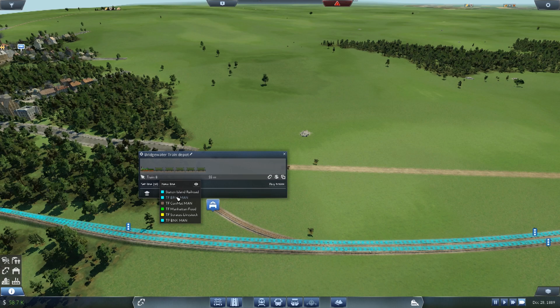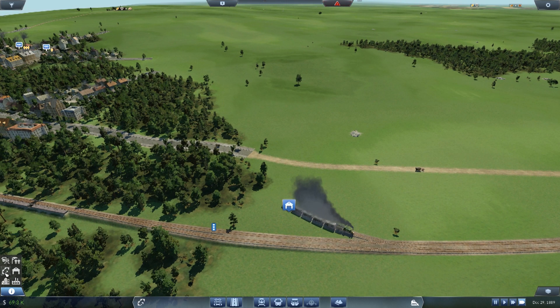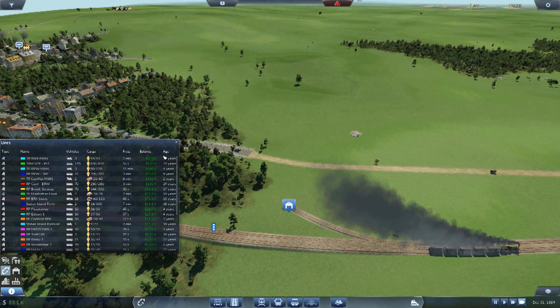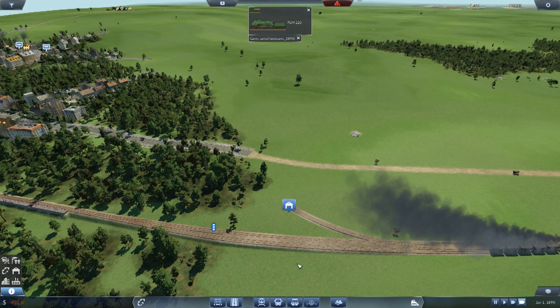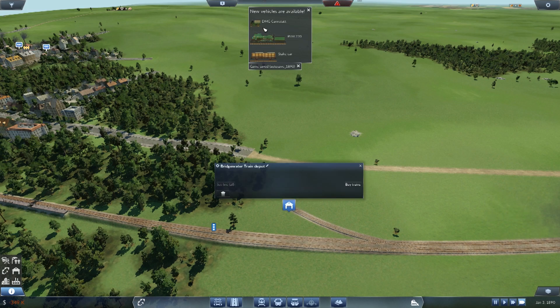This is going on this line here. We now have three trains and our capacity should have gone up to 120. Yeah, 120. So when this train reaches its first stop - come on, autosave - we've got a new train, new car, and a new carriage. The state car. We've got the DMG CanStat - never heard of that but it looks pretty quick. Hopefully we can start using them pretty soon.